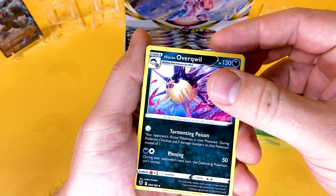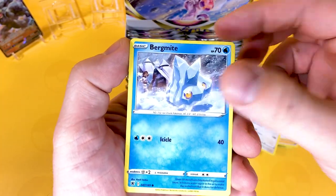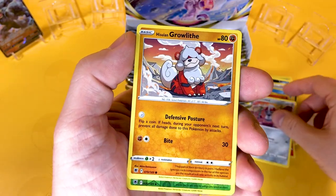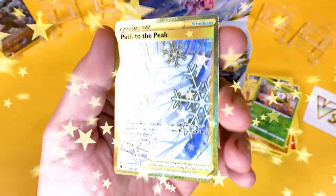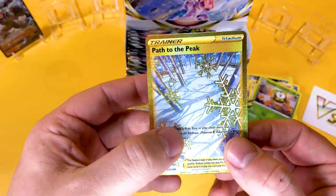We've got a black reverse code card, so we're going to do it this way just in case we pull anything nice. We've got a Hippopotas, a Cyndaquil, a Pawniard, a Hisuian Growlithe, a Reverse Dartrix, and there we go — the Path to Peak Gold Secret card! Very good to see. I told you the right hand side was the best side.